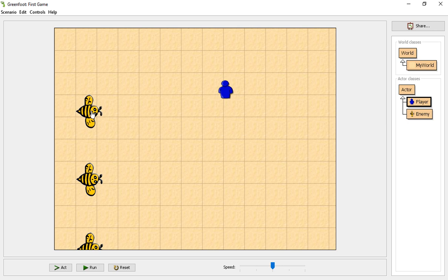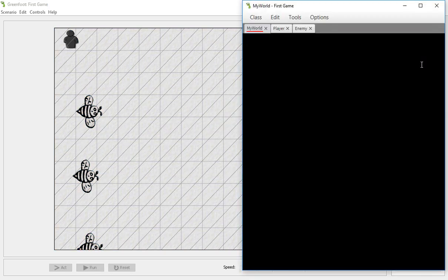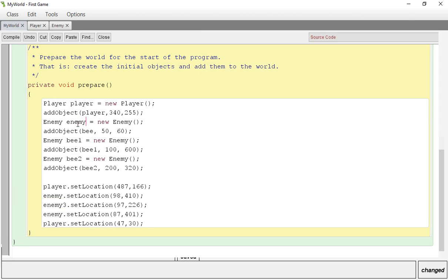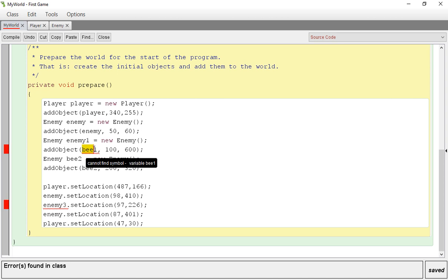I'm going to reorganize my characters a little bit. Save the world — that's going to cause some problems. I normally just follow along with what Greenfoot does. If you change your B to enemy, I like to copy and paste: enemy one, enemy one, enemy two, enemy two. It cannot find enemy three.